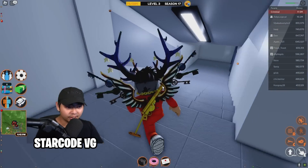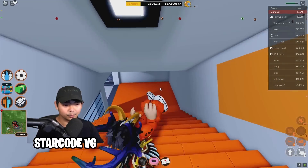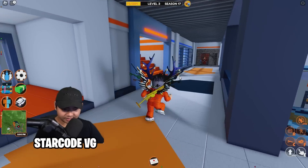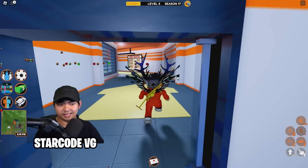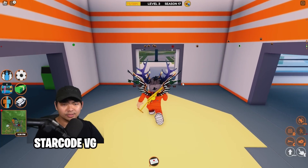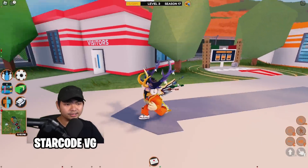After you escape the high security prison, it puts you back into the regular prison — so you escaped one prison just to be in another. You then have to escape the regular prison again. Basically, it's a prison inside of a prison. It takes a little longer with higher bounty, but once you get the hang of it you can escape pretty easily.